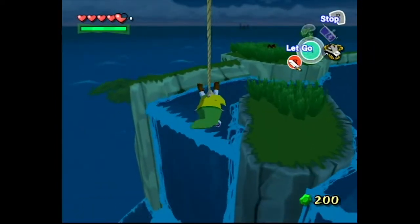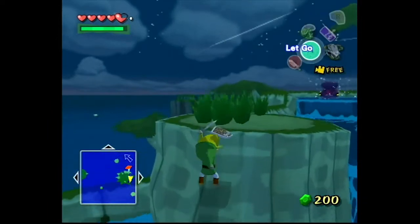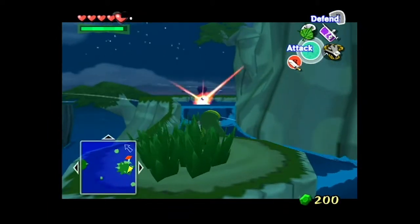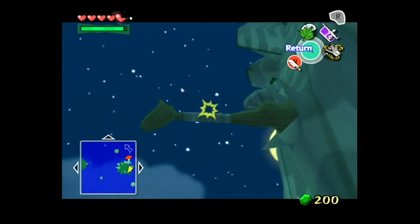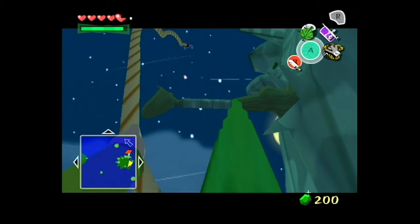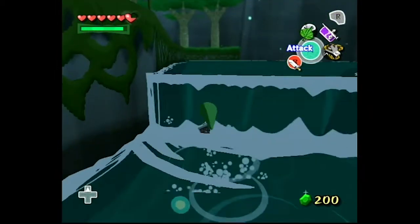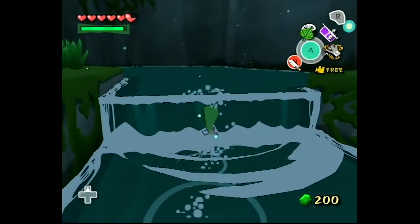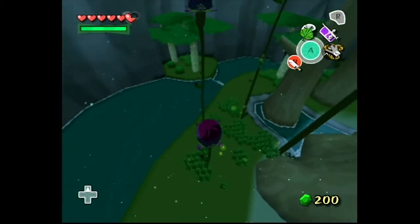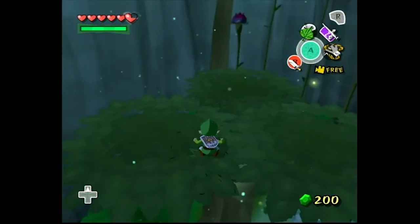I'm almost forgetting how to play Wind Waker. In case you didn't notice, I'm trying to use the partial range for color instead of the full range. I'm recording using limited range, and I'm also making it so that the 640 by 480 input is converted to 640 by 480. The 480p input is converted to it. Both of those things should help out with the editing process, so I will only have to trim and resize the video.